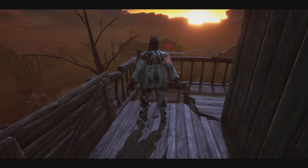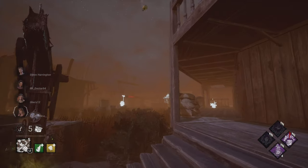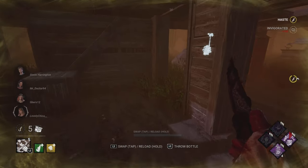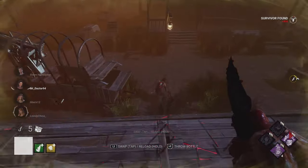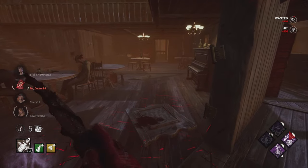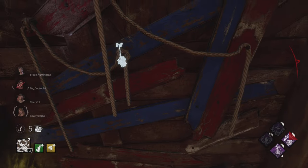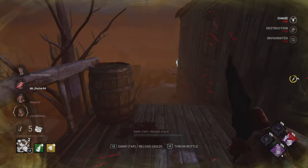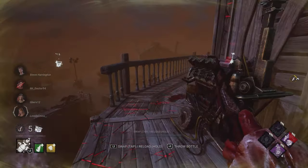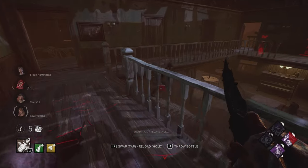Now we're on Dead Dog Saloon with a different skin and a different build: Pain Resonance, Corrupt Intervention, Grim Embrace, and Dead Man Switch. Dead Man Switch is actually decent on Clown because he lacks traversal, so having the option to block certain generators when you're in proximity can help you catch up to survivors. As you saw, that was Balanced Landing — that's why I threw down two bottles to intercept their slowdown and buy enough distance, because M1 killers can struggle with that.